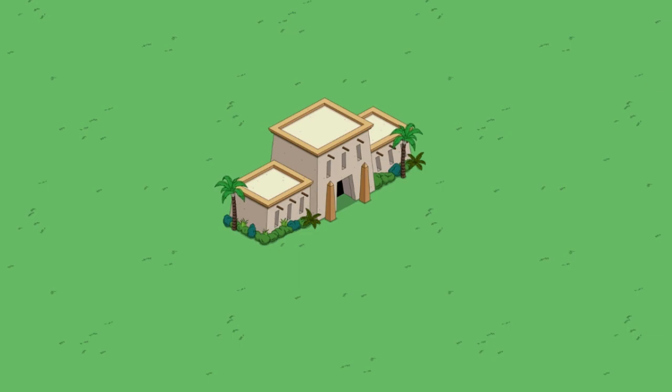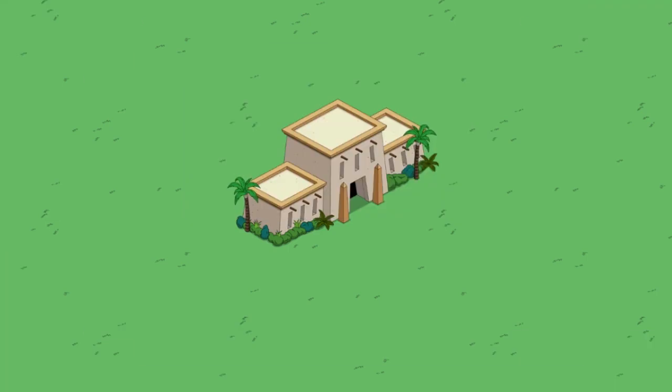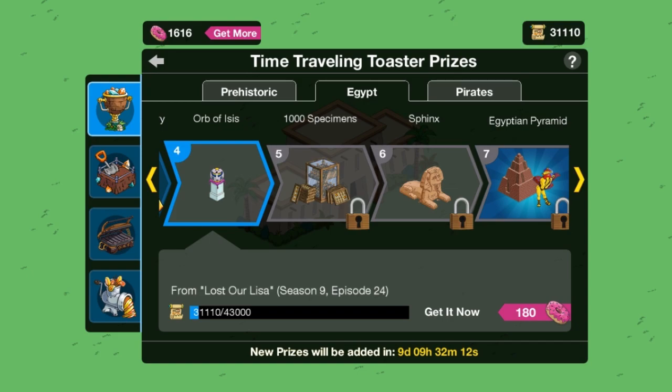Anyway, there is the Tuts and Tots, or whatever the heck it was called — the elementary school. What's it actually called? Oh, Tuts and Tots. I actually got it. But next on the list is going to be Orb of Isis. I remember that episode. I wonder if the animation when you tap it is going to do the same thing like in the show. We'll have to see.